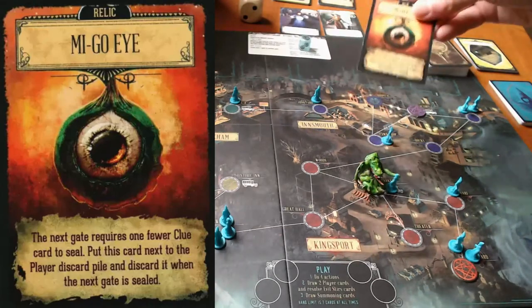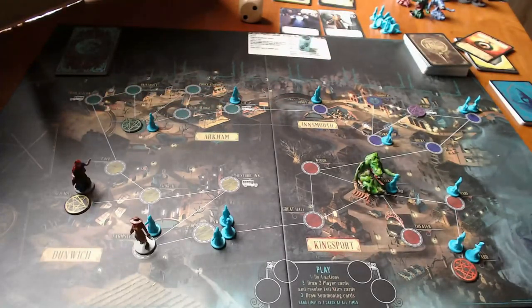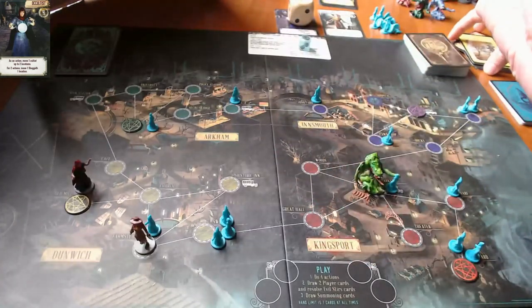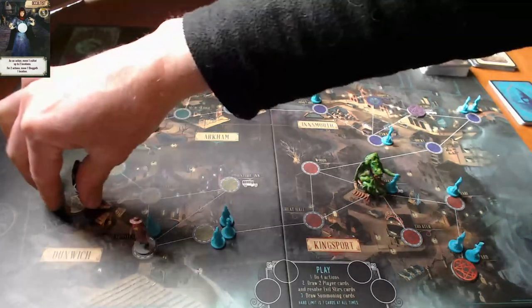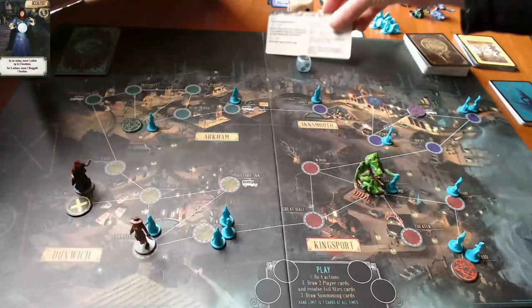Relics can be played out of turn, so if the hunter plays this relic right now out of turn, then I could have the occultist go first and close the Dunwich gate, which is exactly what I'm going to do. The relic has been played out of turn and now the occultist is going to take her turn. As her first action she's going to discard one, two, three, four cards. That relic is now used up and the gate is closed, which also means she gets to remove one cultist from each location in that town.